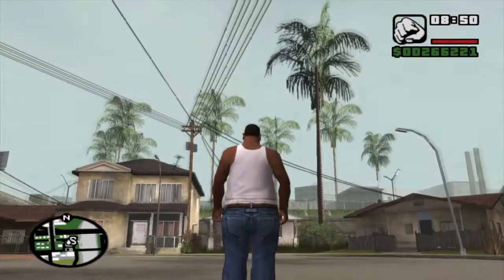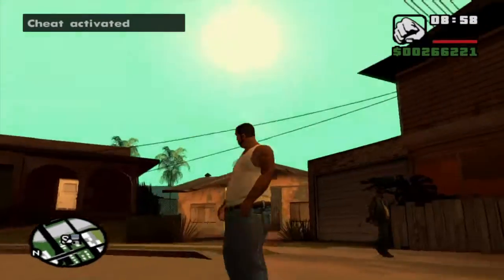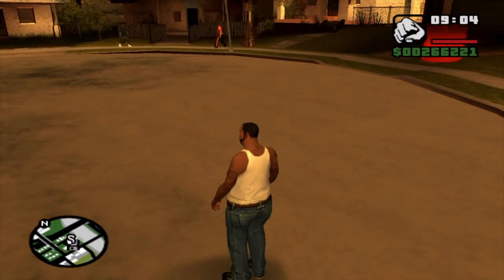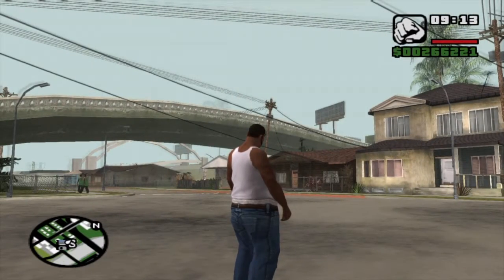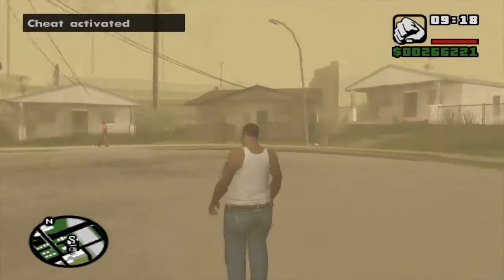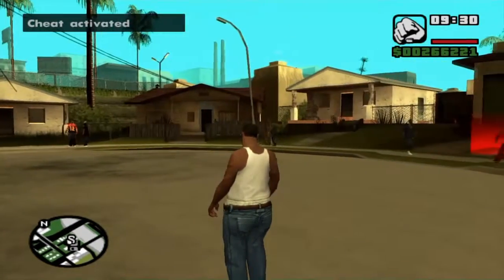We can also change the weather. Really sunny: R2, X, L1, L1, L2, L2, L2, L2, down — super duper sunny! Cloudy: R2, X, L1, L1, L2, L2, L2, L2, square. Sandstorm: up, down, L1, L1, L2, L2, L1, L2, R1, R2 — there's a sandstorm in the middle of a city! We'll turn it back to sunny: R2, X, L1, L1, L2, L2, L2, triangle.